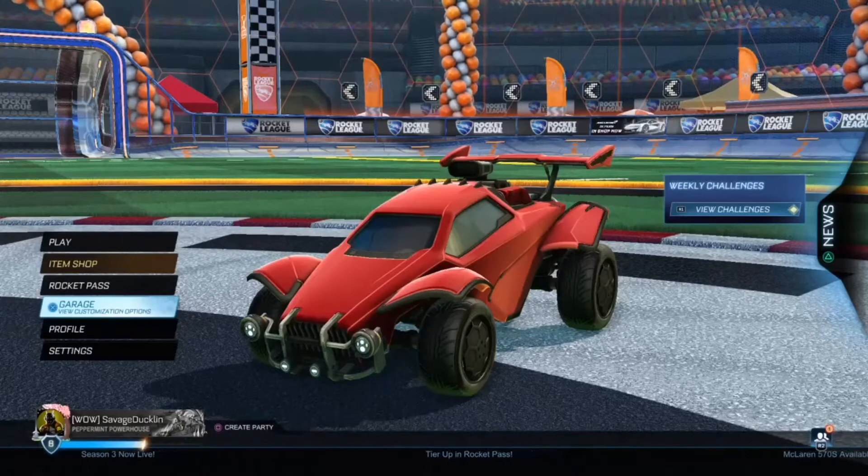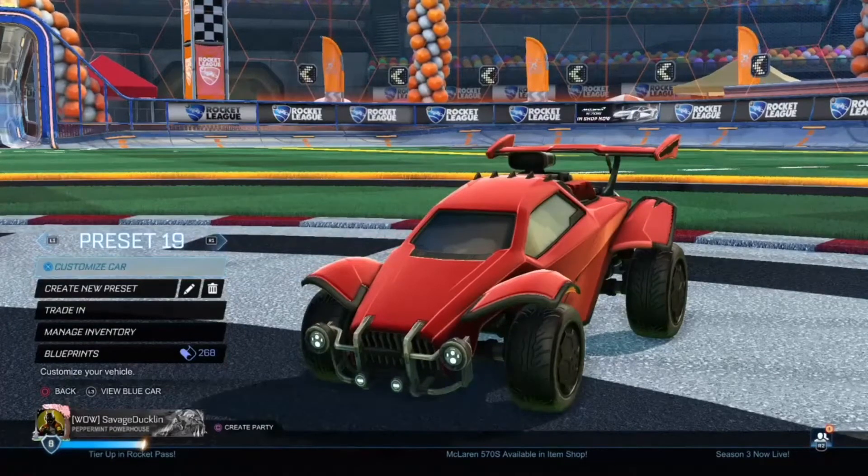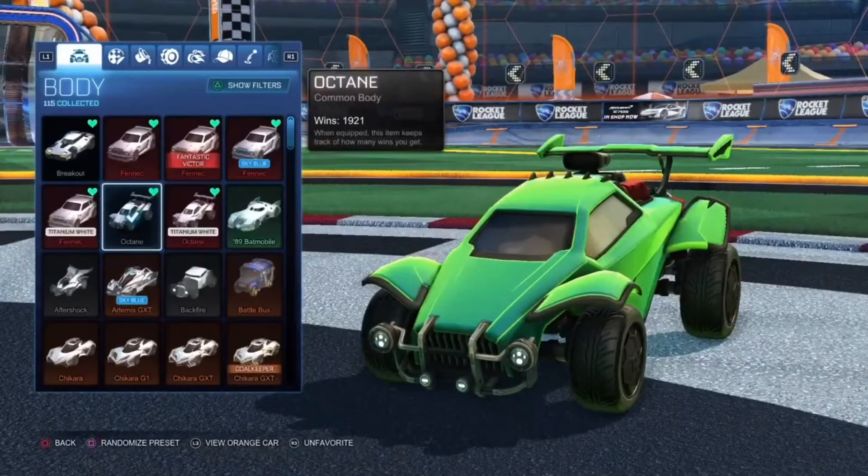Now let's go ahead and check out these pretty cool, nice tryhard car designs. First off, we just have a very, very simple Common Octane.